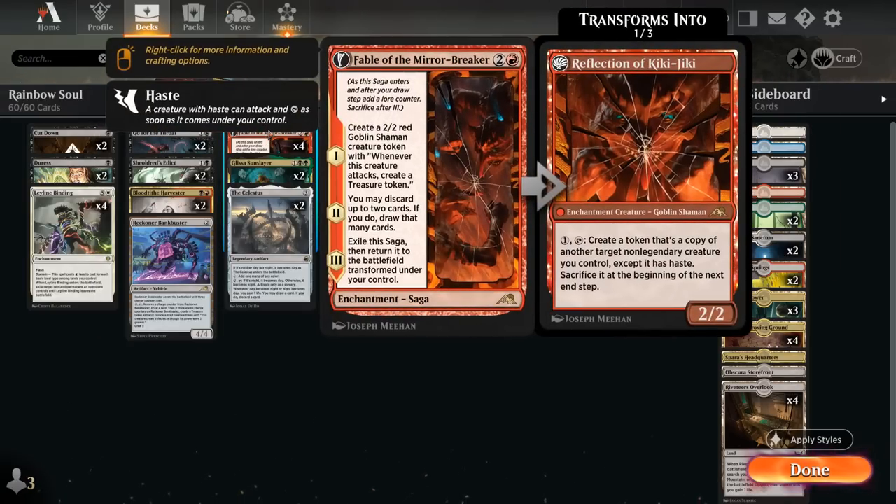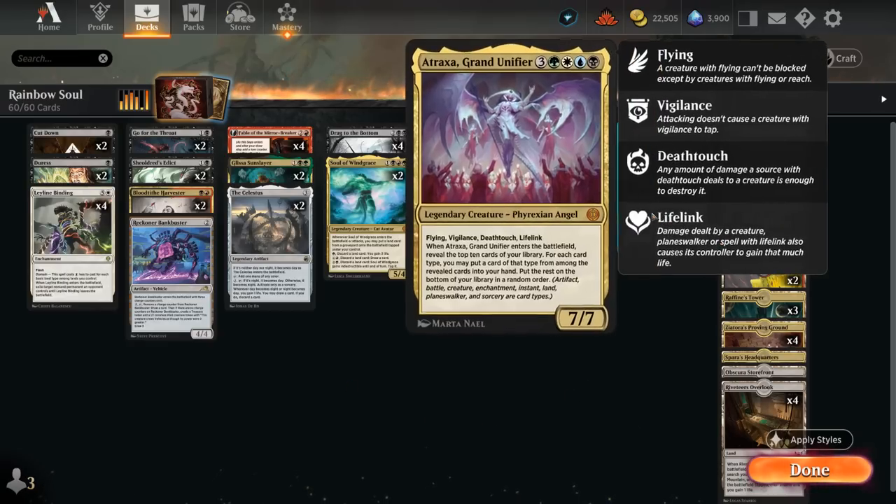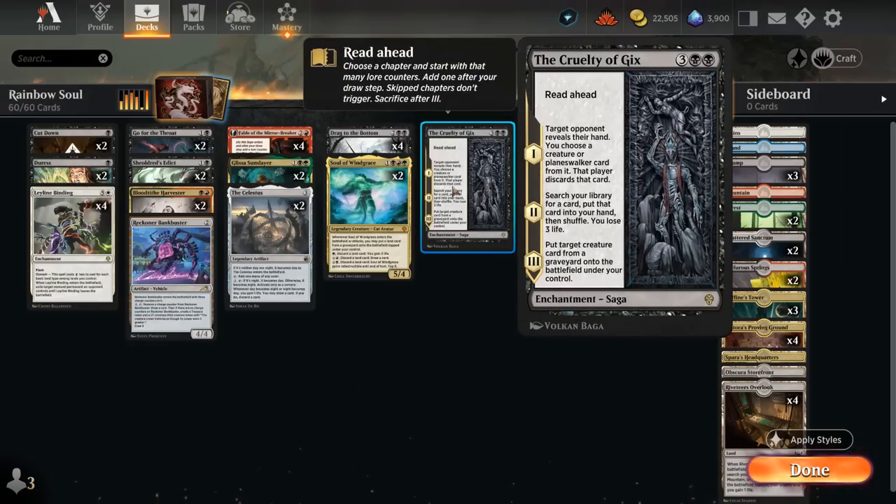To synergize with Reflection of Kiki-Jiki I'm playing two copies of Blood Tithe Harvester. We don't have room for the full playset, also because we can't reliably cast Harvester on turn two, so we're just playing two copies. It's still a great way to trade off for an opposing creature early, use the Blood Token to discard and draw, and then maybe set up the backdoor reanimation of Atraxa if we play Cruelty of Gix.